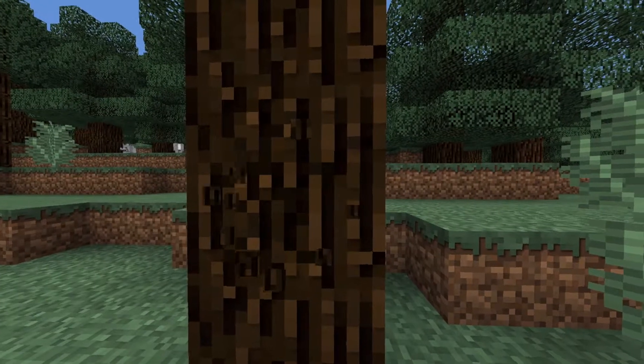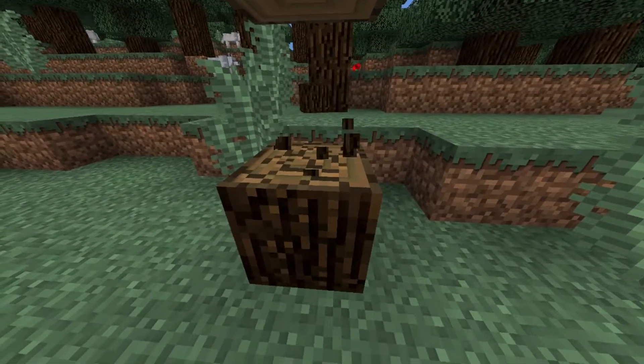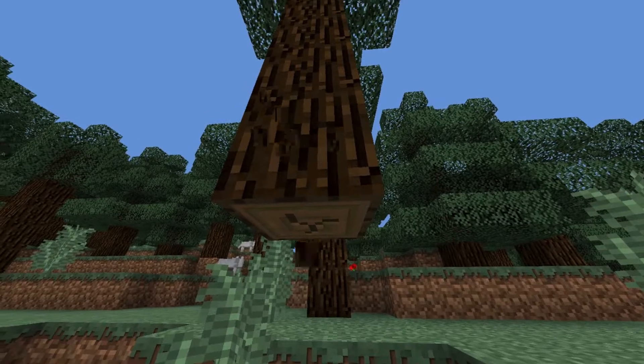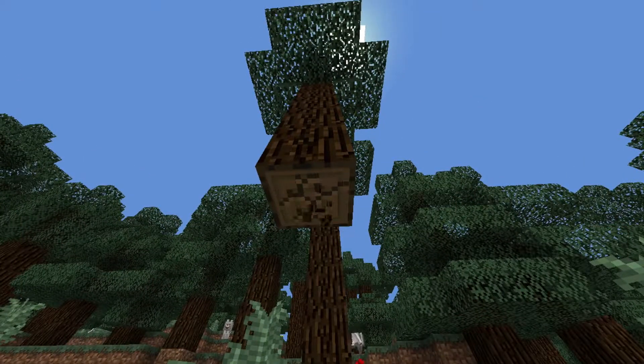Step 1: Punch some trees, because when you punch trees you get bloody fists, and when you get bloody fists they break, and when your fists break you want to kill yourself. That's how to go suicidal.